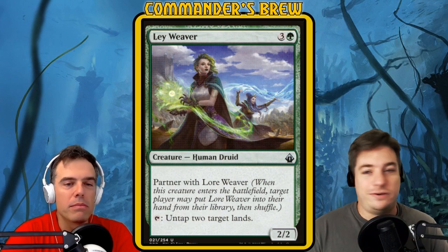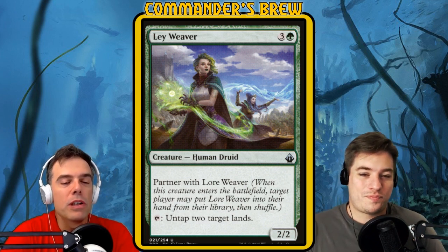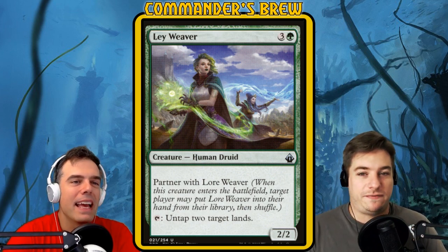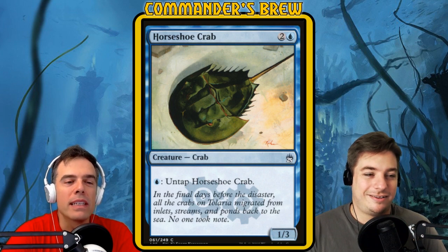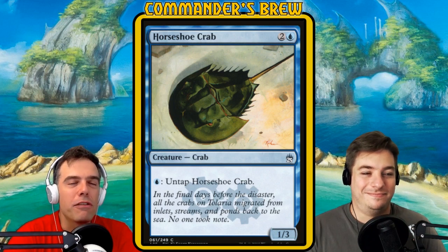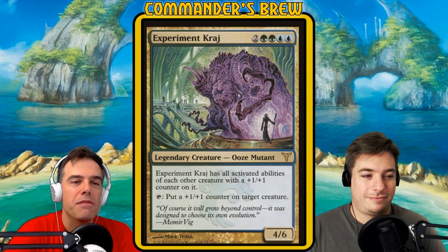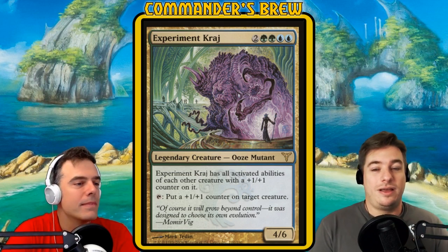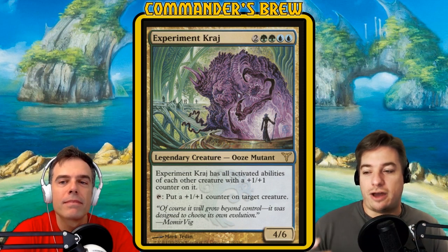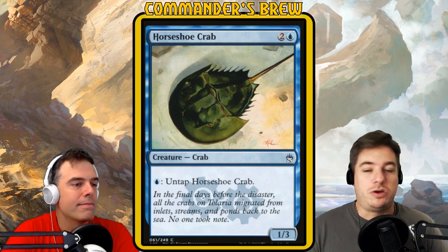We've got Layweaver from Battlebond — three and a green, a 2/2 human druid. The key ability: tap, untap two target lands. And then Horseshoe Crab — two and a blue, a 1/3 — with the ability: blue, untap Horseshoe Crab. If Kraj has both of these abilities, Kraj can tap itself to untap two lands, a blue and something else, then spend one blue to untap itself like Horseshoe Crab. You're gaining one mana every cycle — this is infinite mana. The deck isn't hinging on this combo, but it certainly is a way to win the game.